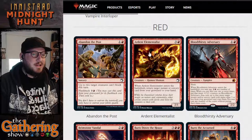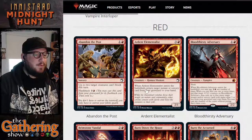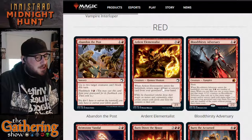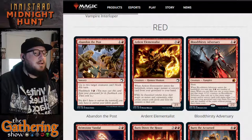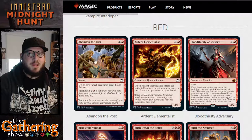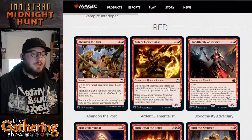The second card is Ardent Elementalist. For three and a red, you get a 2-1 Human Shaman. When Ardent Elementalist enters the battlefield, return target Instant or Sorcery card from your graveyard to your hand. This is pretty interesting — you could return Abandon the Post back to your hand and cast it again. So you could play that card three times if you wanted, or if you have more than one Elementalist, you can play it a bunch of times.